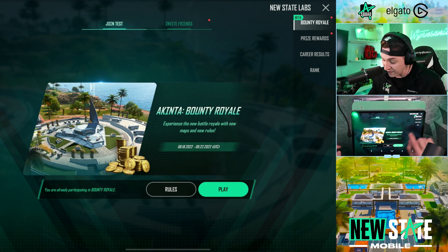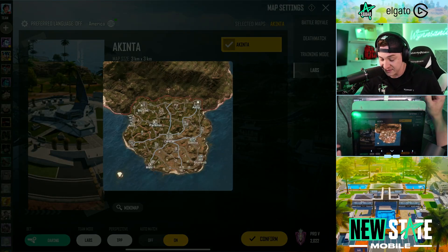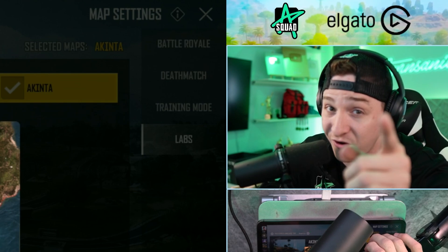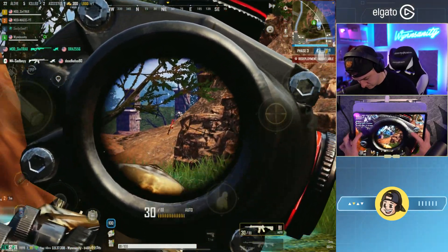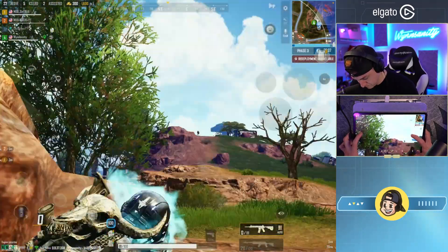First and foremost we have Akinta, the brand new 3x3 map. It's on a peninsula, it's beautiful — takes inspiration from Africa with lots of green grass, amazing trees, diverse terrain, and hot drops. It's so much fun. Those hot drops are even more fun when you realize you actually land with a full set of gear. There are also level 4 helmets, level 4 vests, and you can get a shield to help protect you a little bit longer.